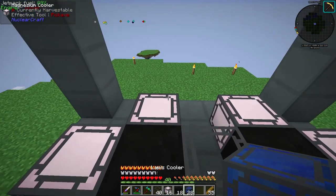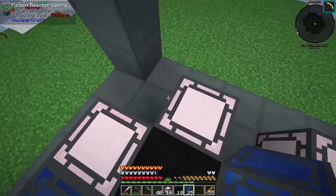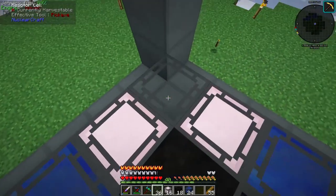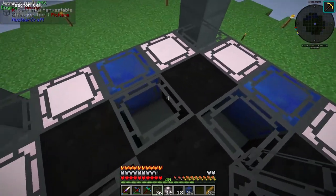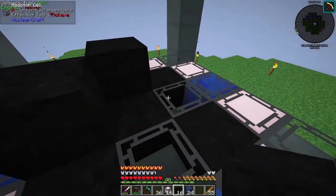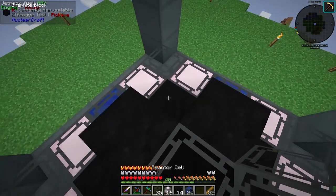There are some lapis coolers in the corners like this, and then more reactor cells — each one is being cooled well, with each reactor cell touching one of the lapis coolers. Then the graphite block goes here for the second layer.